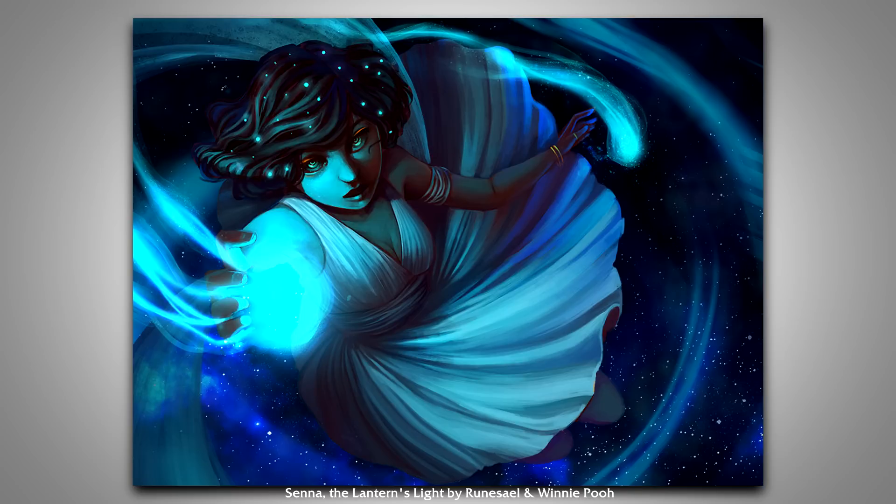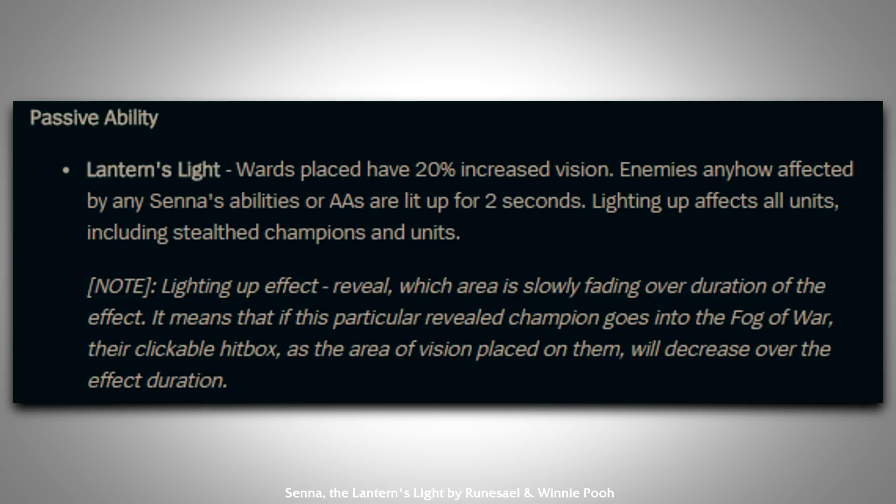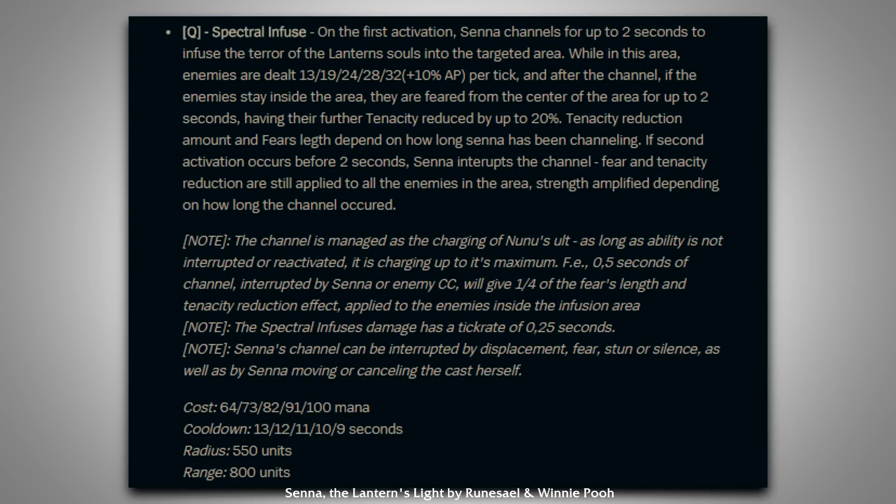She wears a white dress and has powers that look like a mix between Thresh's souls and maybe Karma's abilities. Her passive is called Lantern's Light, which gives wards a 20% increased vision radius, and it also causes enemies hit by her abilities to light up and be revealed for 2 seconds each, which firmly puts her in the support camp. Her Q is Spectral Infuse, which is a channeled damage-over-time effect to a targeted area, and if anyone is still in the area after it ends, they are feared and have their tenacity reduced. Senna can actually interrupt the channel to get the fear instantly, but the damage stops and the duration gets shortened, kind of like a Nunu Ultimate.